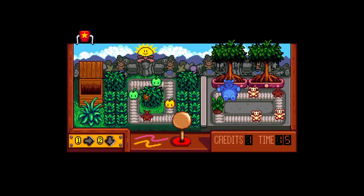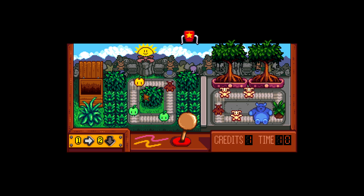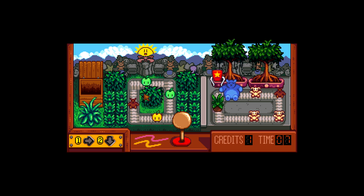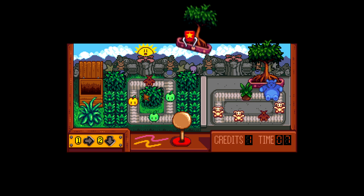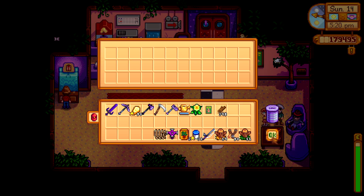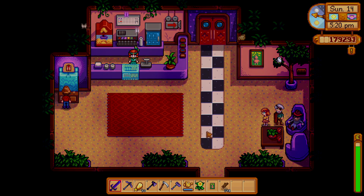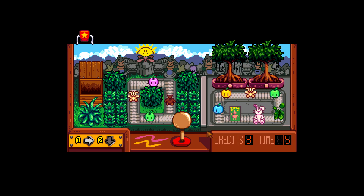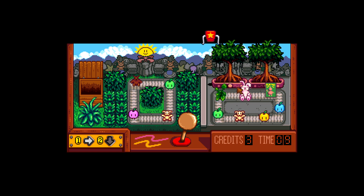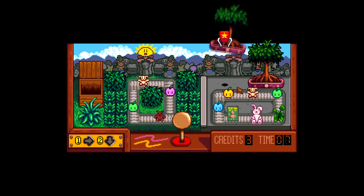Okay, we still got it. Oh what? We can pick up a tree? I didn't even know that was an option — I thought that was just decoration. Grab a little sapling. Can we place this inside your house? Oh, it doesn't stay. I want to get a tree.